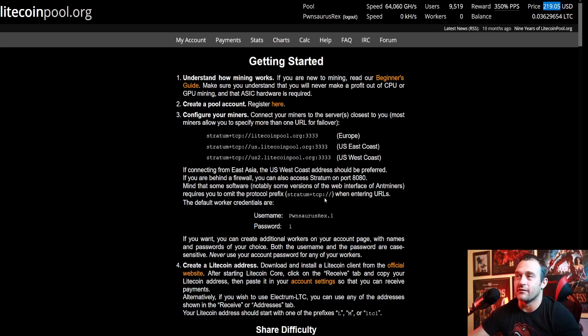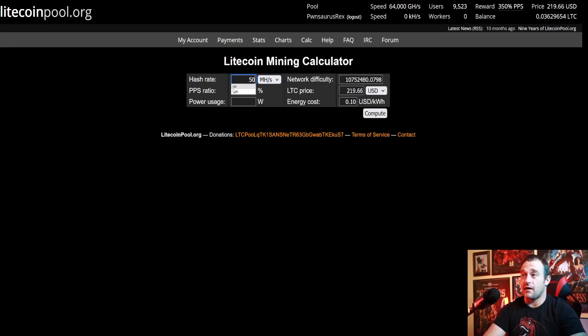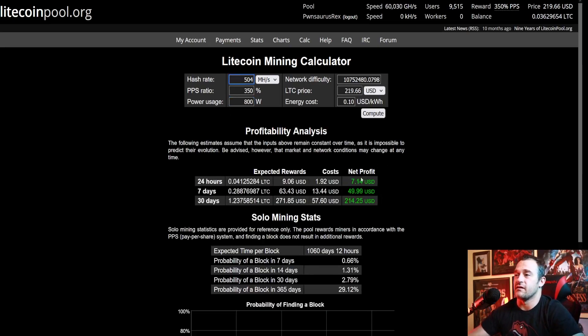Let's go right over here to the calculator. We're going to type in 504, which is the hash rate for one standard L3 Plus miner that is not overclocked, and 800 watts, and compute that. Right here, you are going to make $9.06 USD, or 0.04125284 Litecoin in a 24-hour period. That's what you should make, and of course if you adjust your energy costs, your net profit will go up or down accordingly.